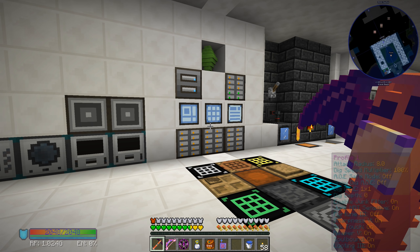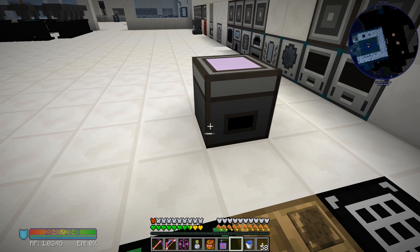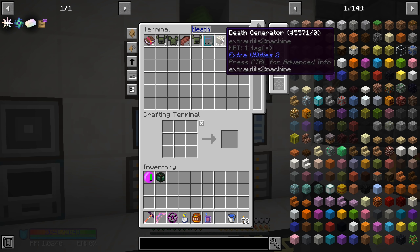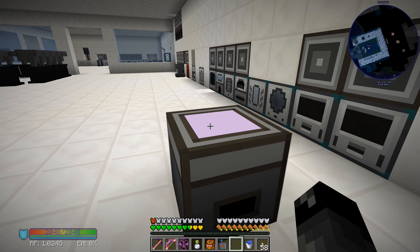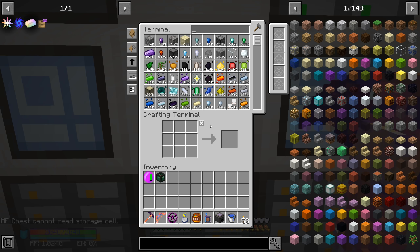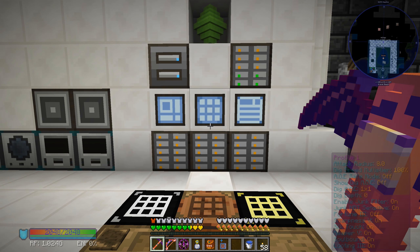Long story short, I ended up using the ME chest, grabbing this thing, and putting it here. I was searching the system for the item — it was called a death something — and I'd pull out these discs until I no longer saw this item appear. Then I put it into the chest, extracted everything that was on that disc, put it back in the system and threw that disc away. Now that that's done, I feel like the Applied Energistics system is a little more snappy — maybe it's faster, maybe it's just me.